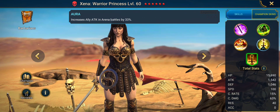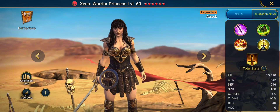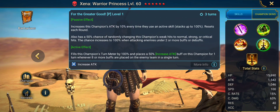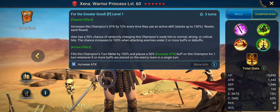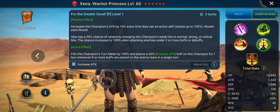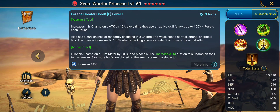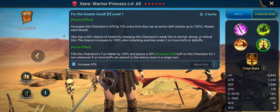Let's take a look at her kit. Decent increase attack on her aura for arena. Her passive is really good — increases this champion's attack by 10% every time they use an active skill, stacking up to 100%. Then has a 50% chance of randomly changing this champion's weak hits to normal, strong, or critical. And fills this champion's turn meter by 100% and places a 50% increase attack buff on the champion for one turn, whenever eight or more buffs are placed on the enemy team in a single turn.